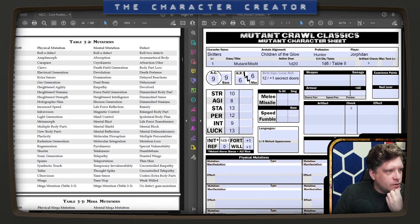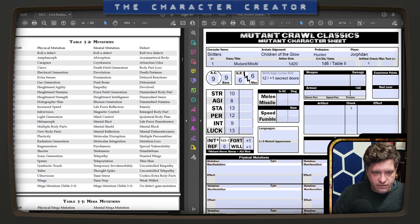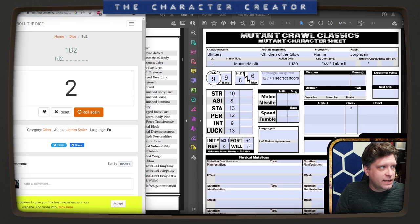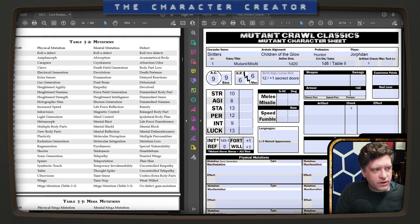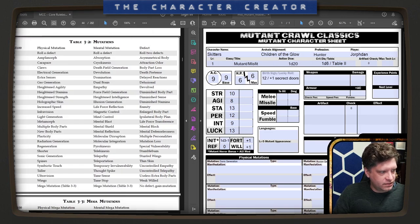So we have physical and mental mutations. Let's roll 1d3 — we get one physical mutation. This is a d100 table and we got a 79: Sonic Generation. Then we get 1d2 mental mutations — coin flip — two! Two mental mutations. Let's roll. Our first mental mutation is a 43: Illusion Generation. And the next one is 88: Thought Spike.